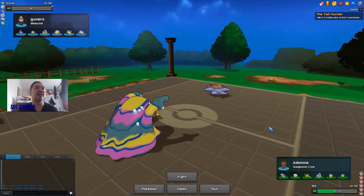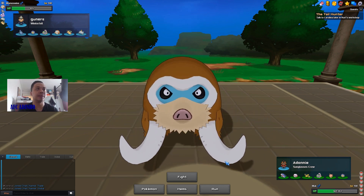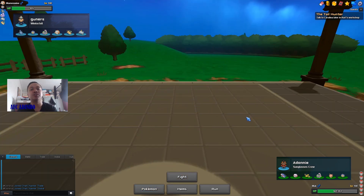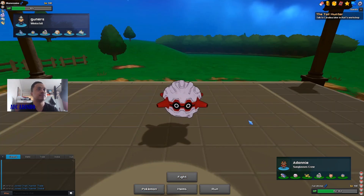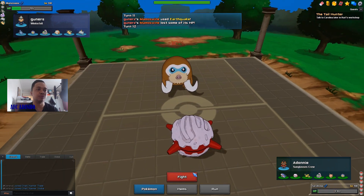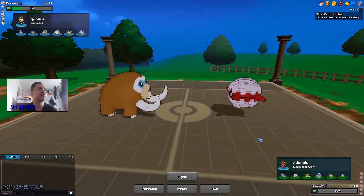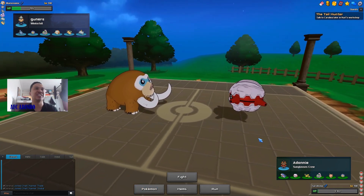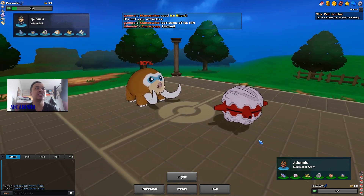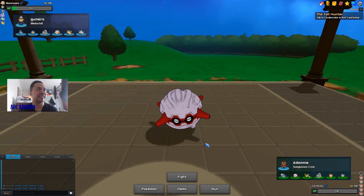Now there's no pressure from Starmie either. He brings in his Mamoswine — he should really be going for Earthquake here. I bring in Forretress and he goes for Earthquake, but takes Life Orb damage and now has room for one more attack. I'll set Stealth Rocks in case he goes for his own, as it pressures his Dragonite. He goes for Ice Shard, so Mamoswine only has room for two more attacks — therefore I'm going into Starmie.